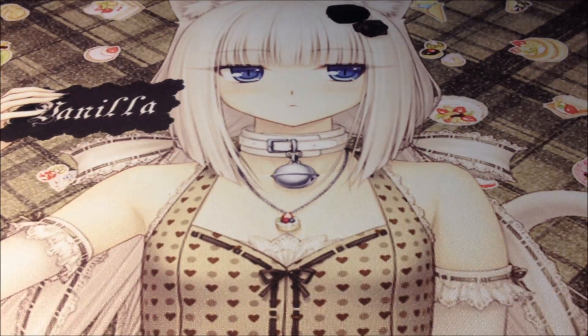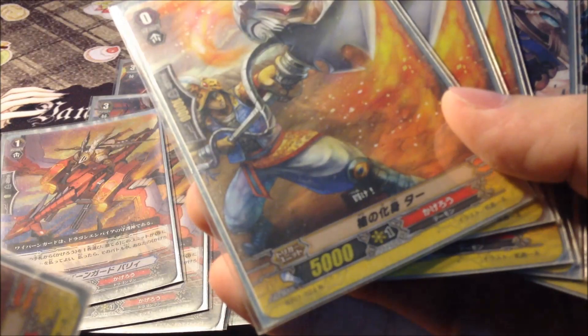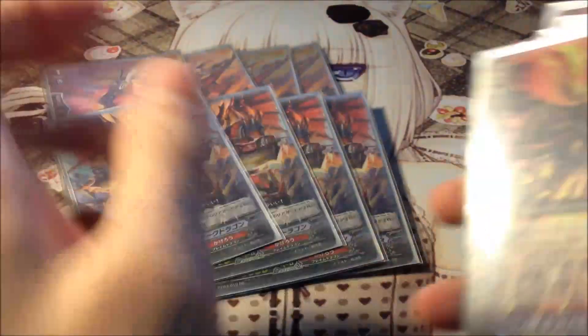Next is my Dragonic Law Keeper deck — the Corner Raptor build. 4 Law Keepers, 4 Duo X Arch Dragons, 8 10k Vanillas, 3 Berserk Dragons, 8k Vanilla, perfect guard. 4 gold draws, 2 counterblast 1 add 1k, and 8 crits — these crits are from the booster, they're rare with some shiny stuff. Triggers: 8 crits, 4 draws, 4 heals. Hollows: 4 perfect guards, 4 Arch Dragons, and 4 Dragonic Law Keepers. PM me if interested.